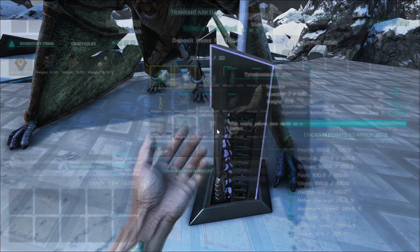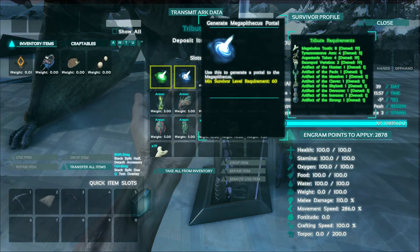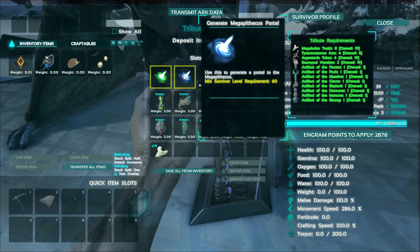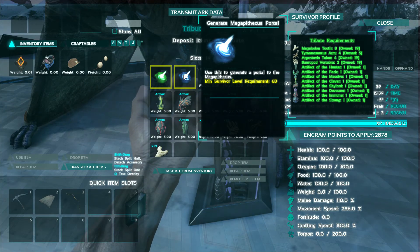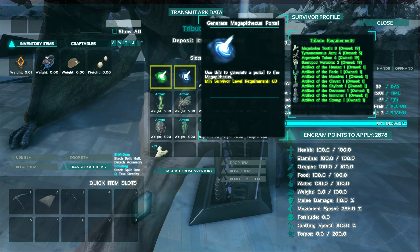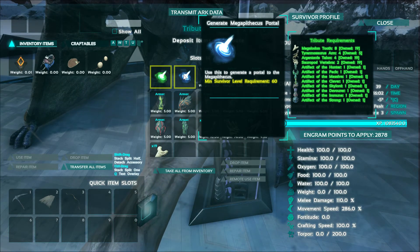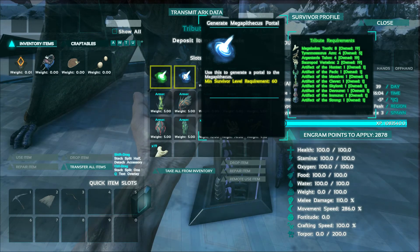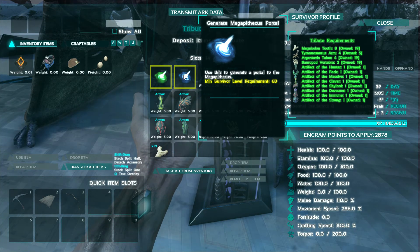As you can see, we're at the terminal and we're about to summon the boss. We have all the materials we need: 8 Megalodon teeth, 4 Tyrannosaurus arms, 4 Argentavis talons, 2 Sauropod vertebrae, 1 artifact of the Hunter, 1 artifact of the Pack, 1 artifact of the Massive, 1 artifact of the Clever, 1 artifact of the Skylord, 1 artifact of the Devourer, 1 artifact of the Immune, and 1 artifact of the Strong.